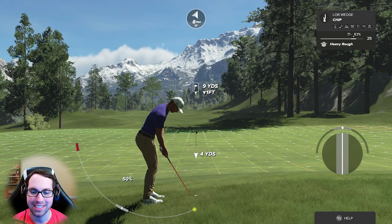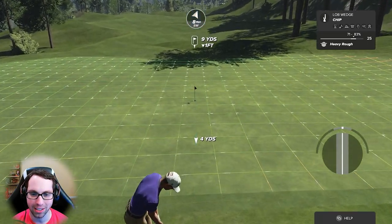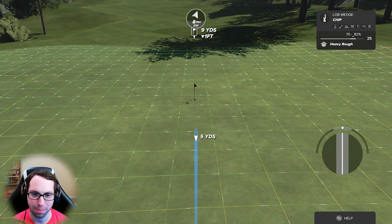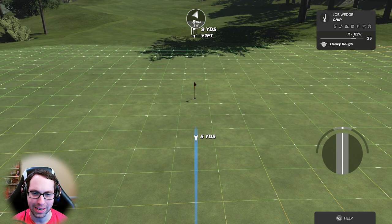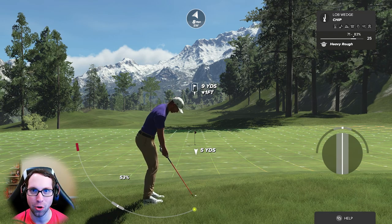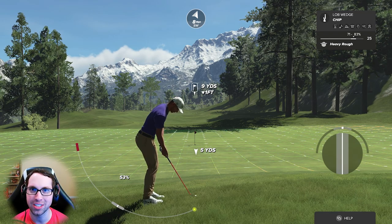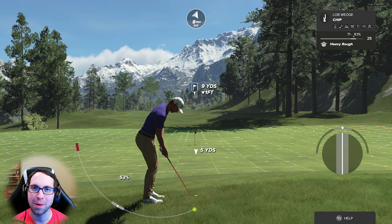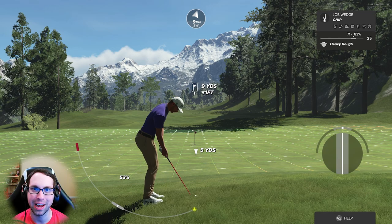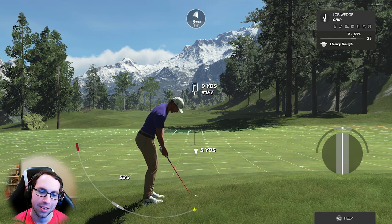I do the eye test and I don't like how it looks — I think it's going to come up too short. So I actually add back about a grid line. That's the eye test: it's so important. Use the math and the system, but go by feel. Have you had similar shots? If so, compensate based on what you've seen in previous rounds.